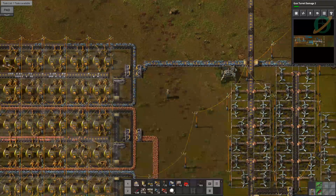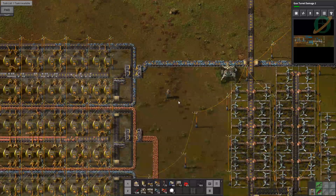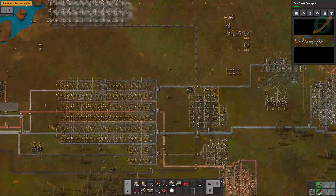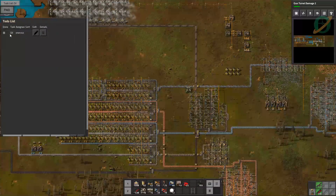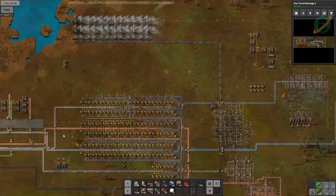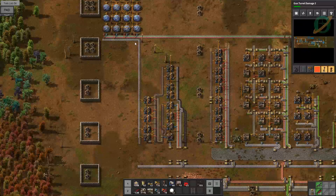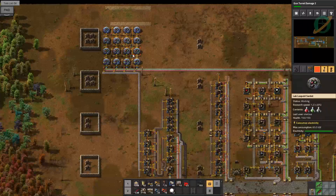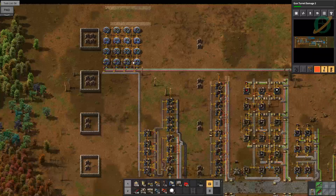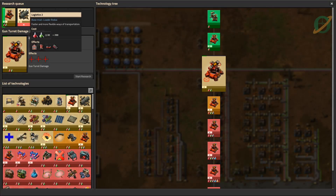Hey there fellow Factorians, Onerous here with another episode of Rampant Ribbon World. We've got a mission today and that mission is oil, oil, oil, oil. Quick recap: last episode we got military science going. We've got nothing using military science just yet, but it's there.